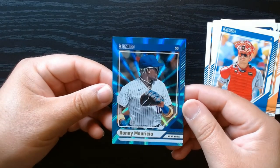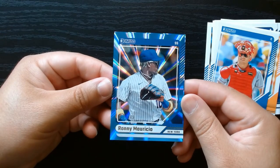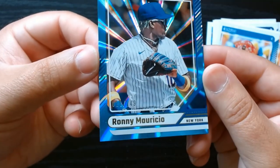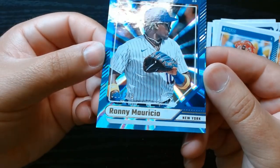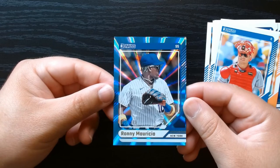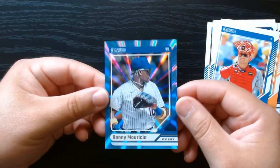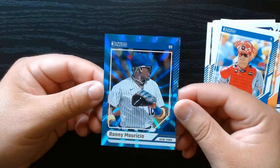Oh, this is the Carolina Blue. And this one is numbered to 249 — number 10 of 249. That's pretty cool. A Ronnie Mauricio. I would have taken a rated prospect as my numbered card, but hey, we can't get everything we want. It is still a very good looking card.